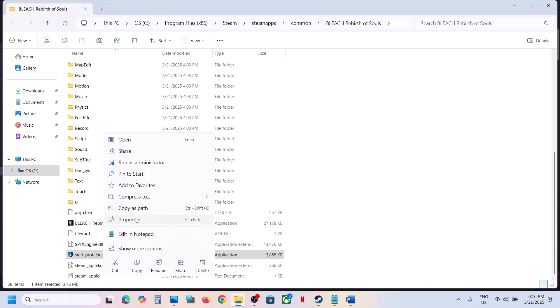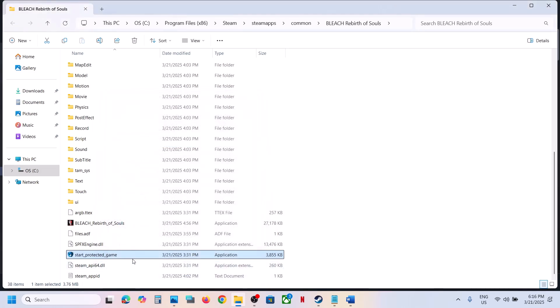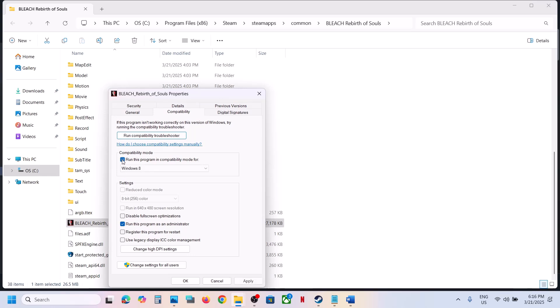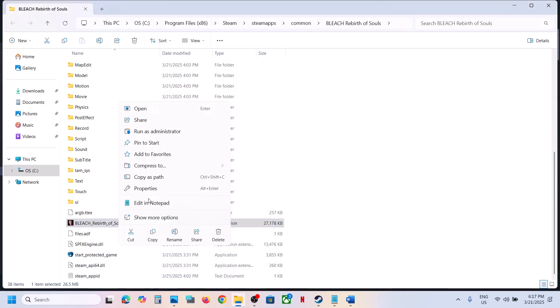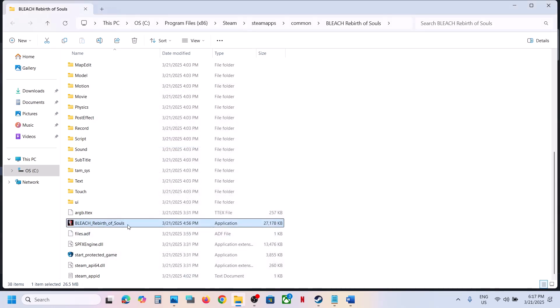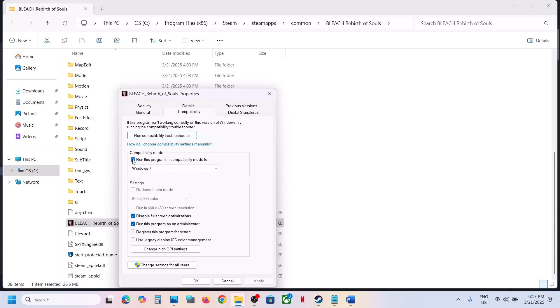Do the same thing with the other exe file — right-click, go to Properties, go to the Compatibility tab, put a check on Run this program as an administrator, hit Apply, click OK, then launch the game. Still not working? Go back to Properties, go to the Compatibility tab, and try selecting Windows 8, hit Apply, click OK, and launch. You can also try Windows 7. You can also put a check on Disable Full Screen Optimization, hit Apply, click OK, and launch the game.